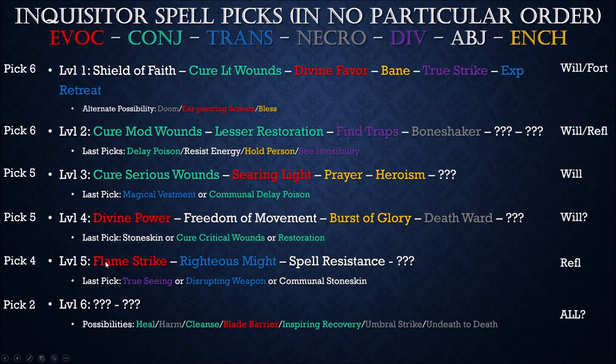At wizard levels 2 through 6, if and only if the spell is unique — meaning the wizard doesn't already have access to it — it shows up in your wizard spellbook. Shield of Faith would be a fine example: I pick it at level 1 on my Inquisitor, and by level 2 you'll see Shield of Faith in my Wizard spellbook. Same with all my Cure spells — wizards don't have Cure spells, so Cure Light Wounds, Cure Minor Wounds, and Cure Serious Wounds will show up on the wizard side at levels 2, 3, and 4. It stops at level 5 going to a level 6 upgrade.